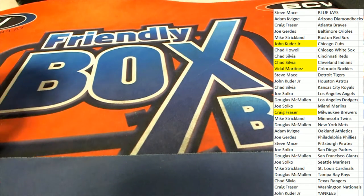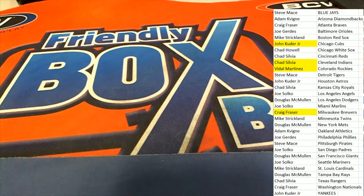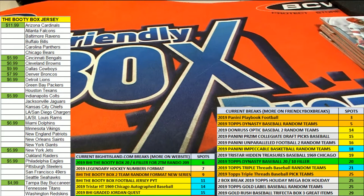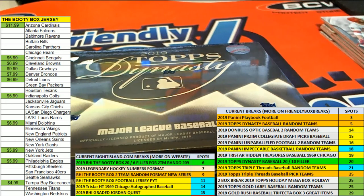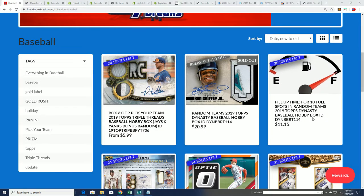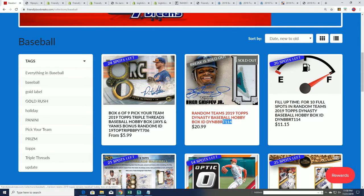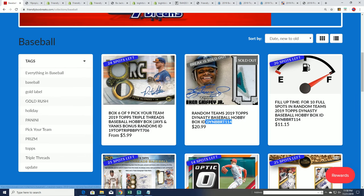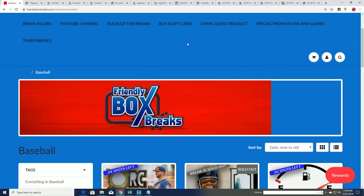The Pudge coming out for Chad — that's our box break in Triple Threads Baseball. There's a new one available; you can grab some teams in the new one. Any team's a good team in Triple Threads. We also have Dynasty coming up. Maybe I should take the filler out — no spots are going in the filler, the box is sold out. Maybe I should just put 10 spots back into the break. Let's take a look at Playbook and see how close we are.